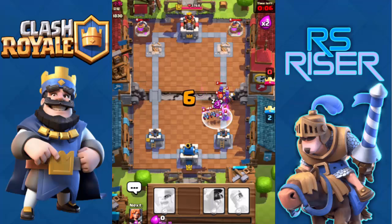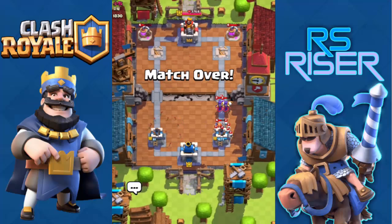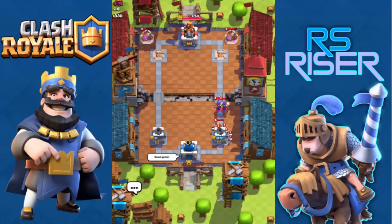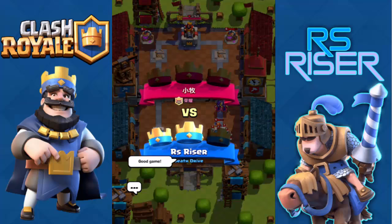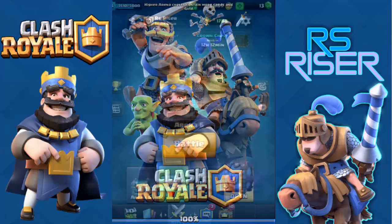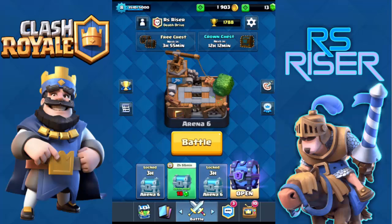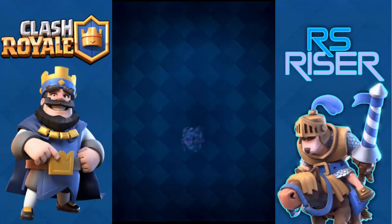I'll be defending my left and right towers. He should have gone for the left tower to get a crown, but he went for the right one instead. As you can see, he missed my left tower and time ran out, so I got two crowns and 36 trophies along with a silver chest. Now I'll be opening the super magical chest!